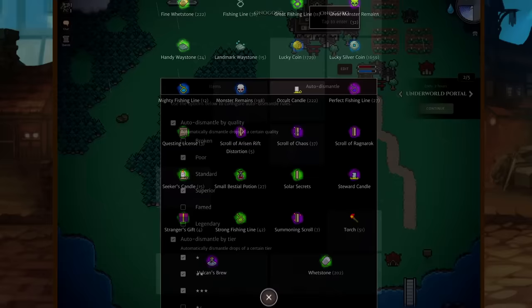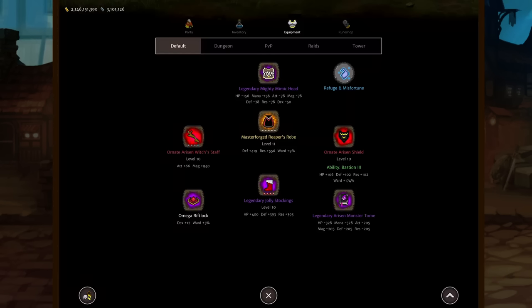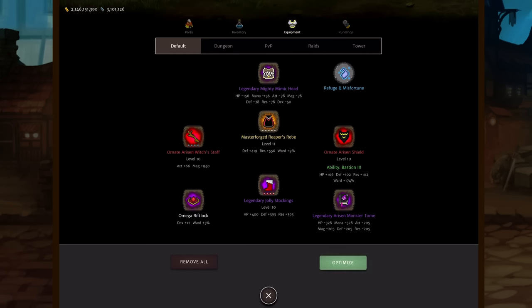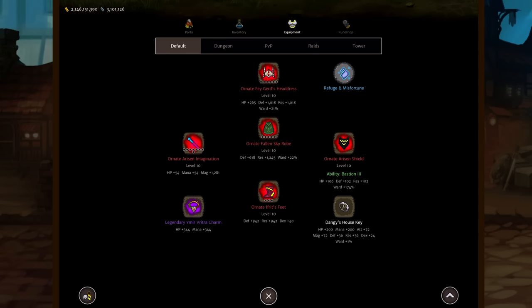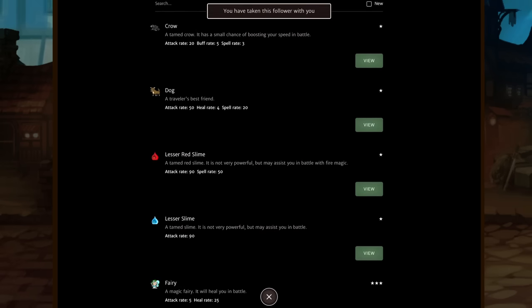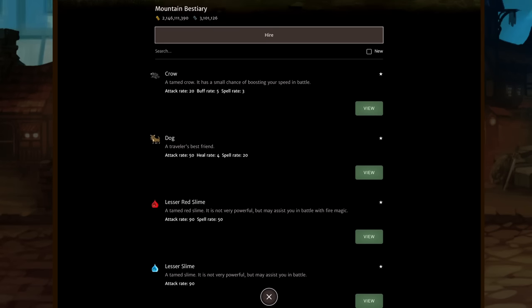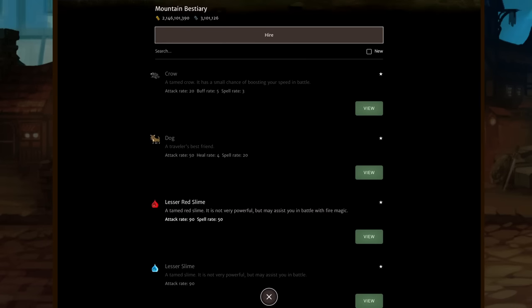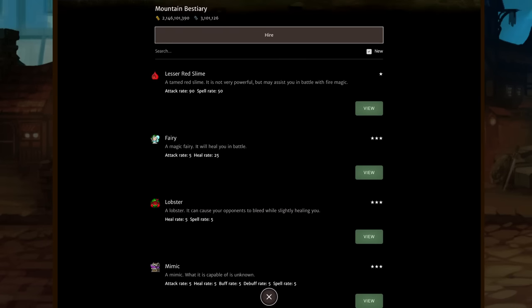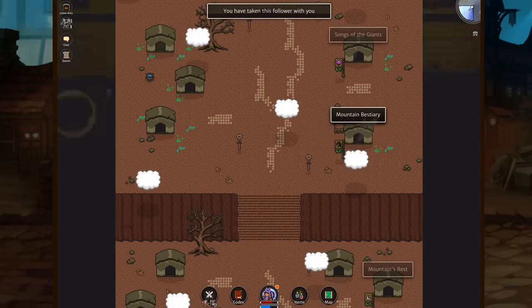We've also added some quality of life updates, including an equipment optimization button, real-time codex updating, filtering out owned followers in best years, quicker reaction to user input on button presses, an increase to daily step limits to 40,000, and so much more. To learn more about what is included in the new patches, be sure to check out our patch notes linked in the description below. We hope you enjoy the new adventures this patch brings, and look forward to hearing your feedback on both the new content and quality of life fixes.